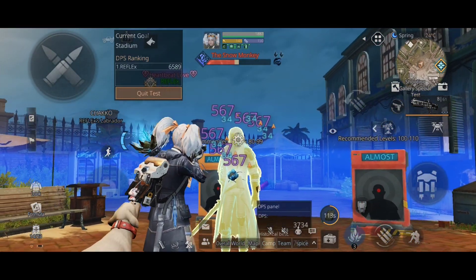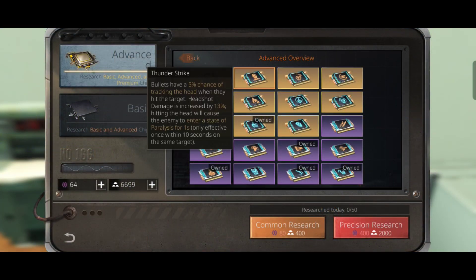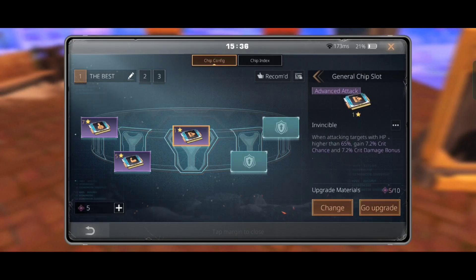For the third chip on the belt, you can either choose Thunder Strike, which is possibly the best combat chip — it gives a 5% chance to track head while shooting and increases headshot damage by 13, and hitting the head causes one second of paralysis for the enemy, triggering repeatedly every 10 seconds. But I don't have this chip yet, so I'm using Invincible instead, which gives 7.2% crit chance and 7.2% crit damage bonus if the target's health is above 65.